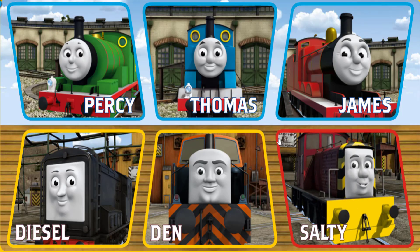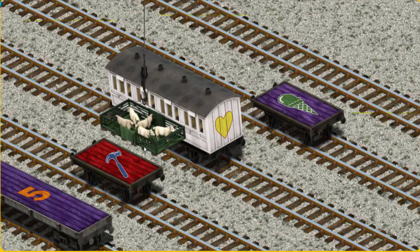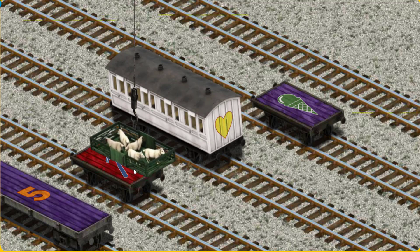It's a busy day at Brendam Docks. Thomas and his friends have many deliveries to make. Choose who will make the next delivery. Salty must deliver the sheep to Farmer McCall's farm. Help Cranky find the sheep. Help Cranky find the red flatbed with the picture of a blue hammer.